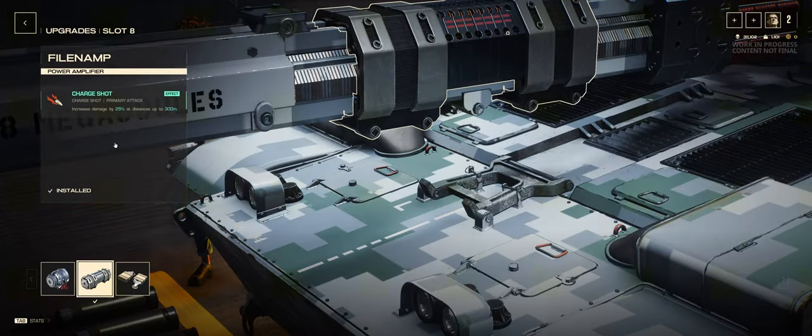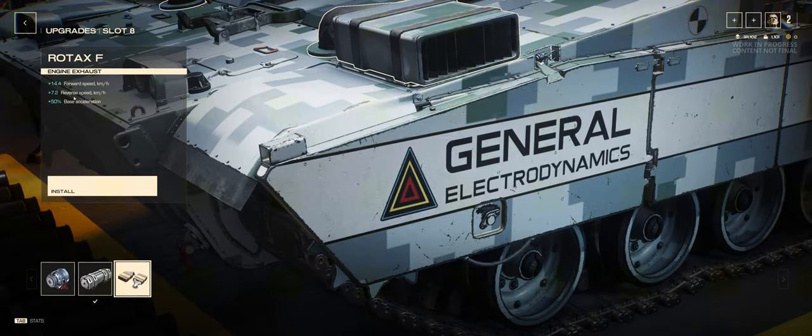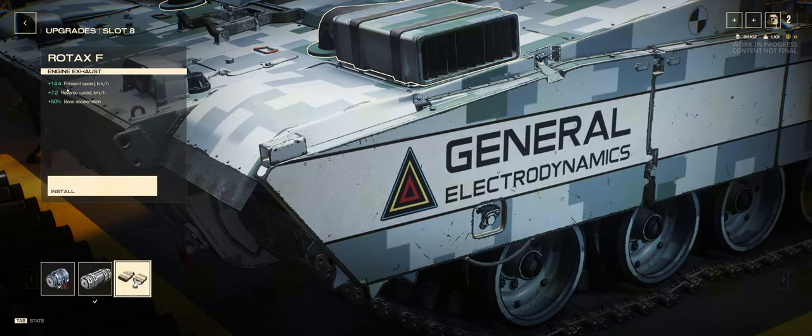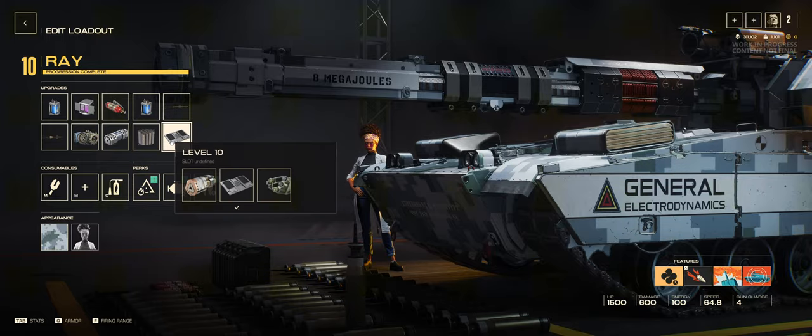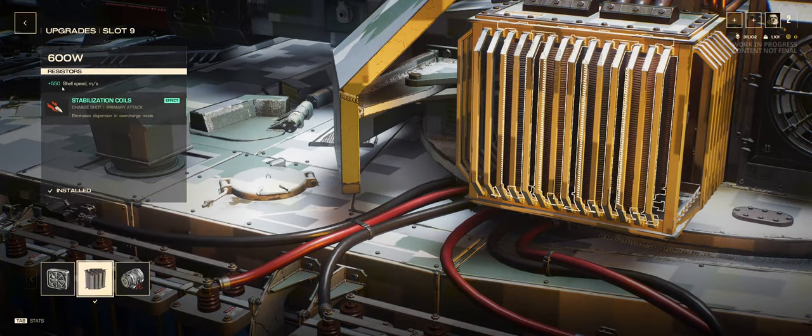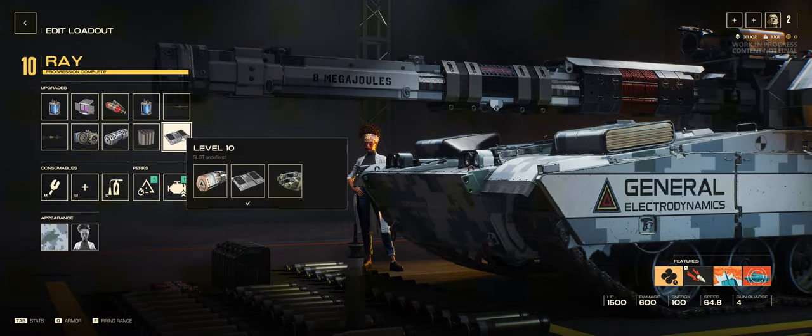In slot 8 I'm running the improvement to the damage — 25%, up to 300 meters. I also considered running the alternative and gave it a try, but I've elected to go back for the damage as I've been seeing smaller numbers, and I like to see those big juicy crits. In slot 9 I'm running the improved shell speed. It says it eliminates dispersion in overcharge mode, but it doesn't feel like Ray has any dispersion at all, so I don't think it makes too much of a difference.